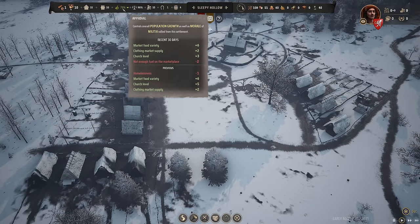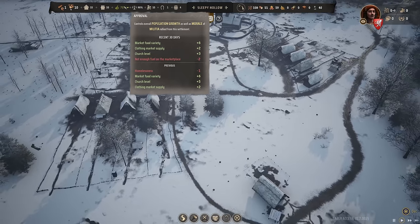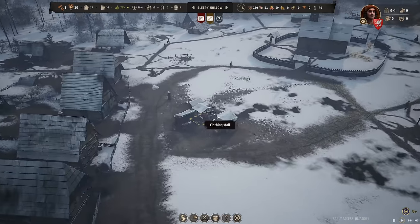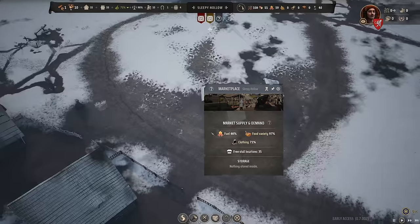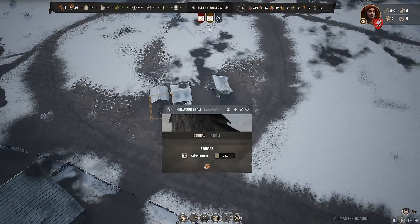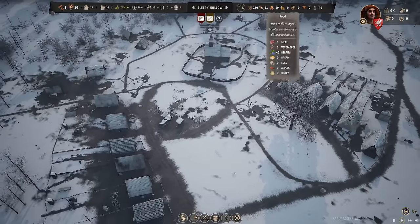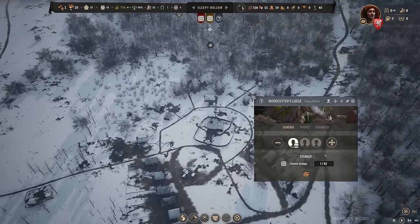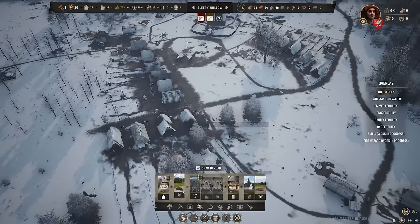Approval rating is past 70% thanks to some food variety and the clothing market. Fuel is not in the market right now, which is a problem. Checking the fuel market — the firewood stall is at 60%. Firewood is in, so hopefully it still provides for my people. I think this is because we moved the woodcutter lodge, which is never a good thing. I do have some room though that I need to use.